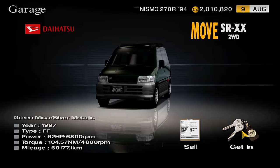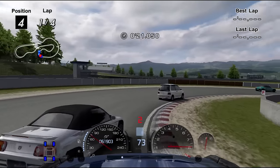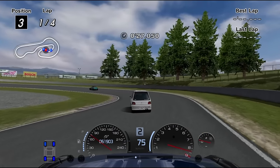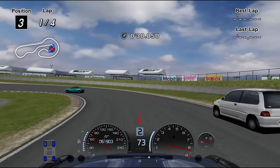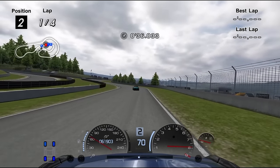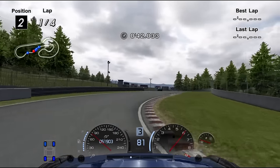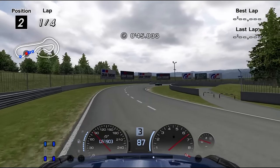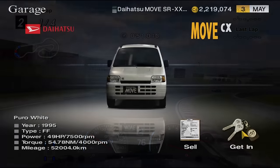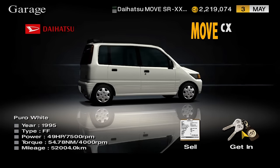The Daihatsu Move SRXX doesn't do justice to its name — it's a rather slow vehicle that demands a driver who knows how to maintain momentum and achieves mediocre results at best. It can barely beat K-Car Cup with Stage 1 turbo requiring multiple rerolls, and if a Suzuki Cappuccino or Honda Beat leads, it's game over. It doesn't have hopes of beating Sunday Cup either. Both front-wheel and all-wheel drive variants struggle to break past the early game. The Move CX is even worse and more expensive. The Daihatsu Move is bad.